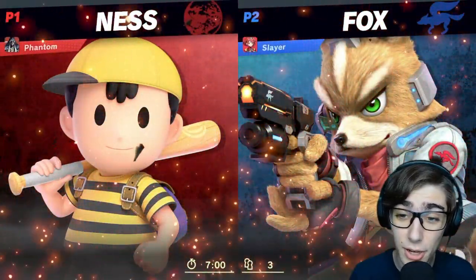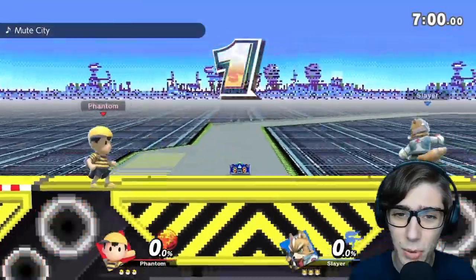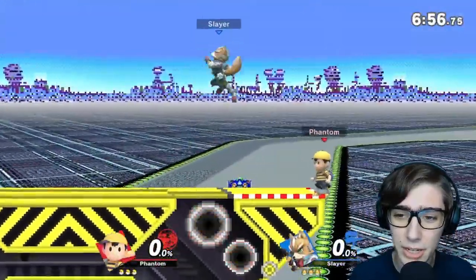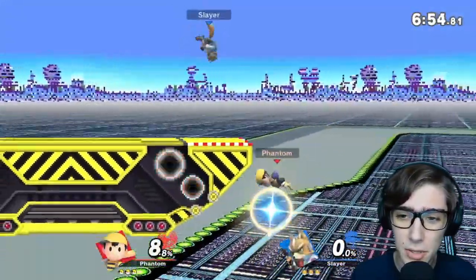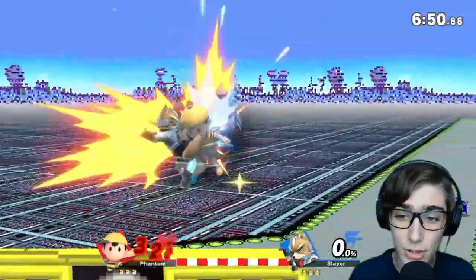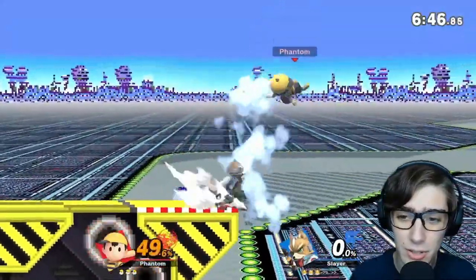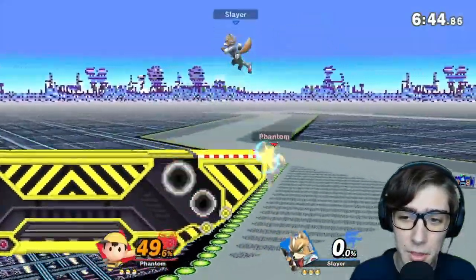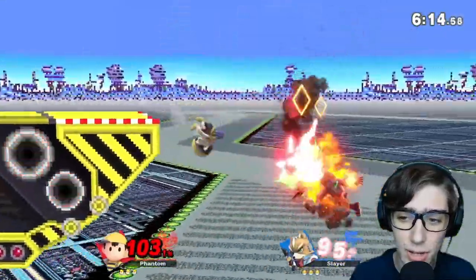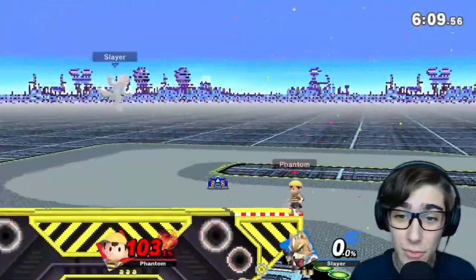Looks like we have Fox up next — one of the other Smash 64 newcomers that we haven't tackled yet, but we'll be fighting against him today. I'm trying to hit PK Fire but unfortunately not landing it. Foxes can tend to be very aggressive, and he's already going from the get-go, doing a lot of damage — 32% — because he's trying to cover all my get-up attack options. Nice PK Fire! Unfortunately missing the down air again, but we got him very deep so he can't recover.